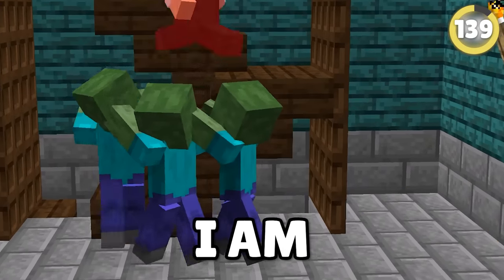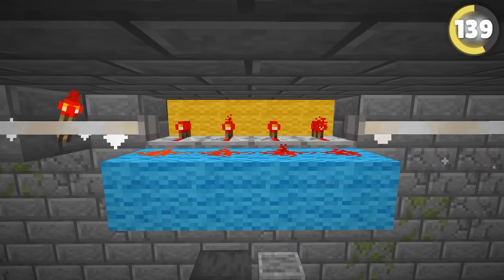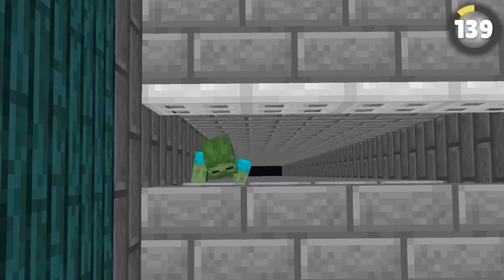Tired of mobs breaking into your bases? I found this amazing house hack that will stop any mobs from entering. Whenever a zombie chases you into your house, turn around, open up a trapdoor, and watch them fall to their death.